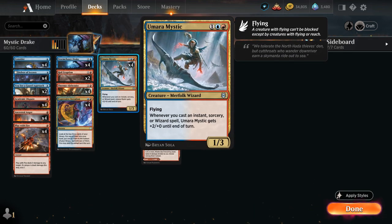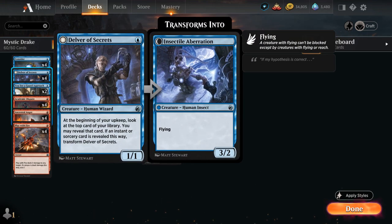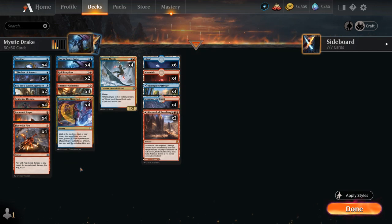We have the full playset of Umara Mystic, the 1/3 Merfolk Wizard with Flying — whenever we cast an Instant, Sorcery, or Wizard spell, the Mystic gets +2/+0 until end of turn, so we can also pump it by playing additional copies of itself. We also have the full playset of Delver of Secrets, the 1/1 Human Wizard — at the beginning of our upkeep we can reveal the top card of our library, and if it's an Instant or Sorcery, we can transform it into Insectile Aberration, a 3/2 Flyer. About half of the spells in our deck are Instants or Sorceries, so we've got a decent chance of transforming Delver right away.